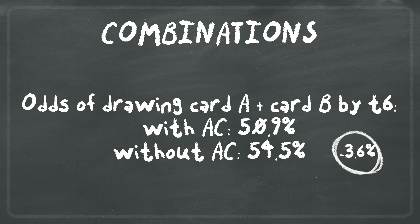On the other hand, the odds of drawing Card A plus Card B by turn six with America Chavez is 50.9%, and without America Chavez it's 54.5%, since you'll be drawing America Chavez on turn six. So this is actually a negative 3.6% difference and is an example of when you would not want to play America Chavez. For instance, Mystique and Patriot from Pool 3 — since you can play both of those cards together on turn six, America Chavez is not helping your consistency.